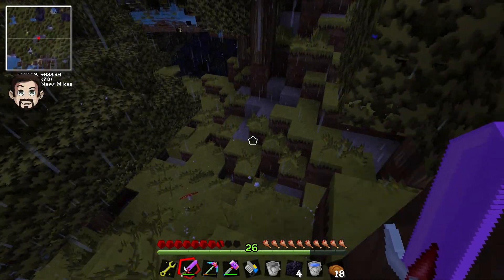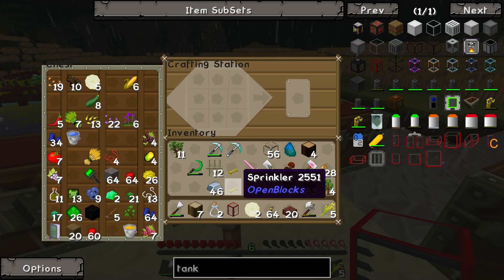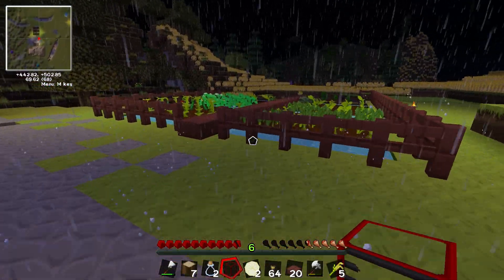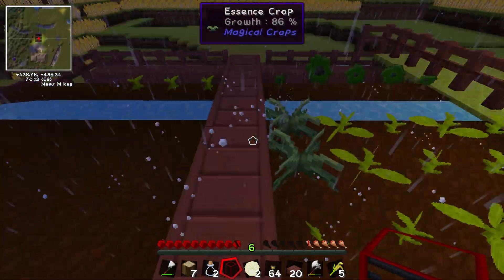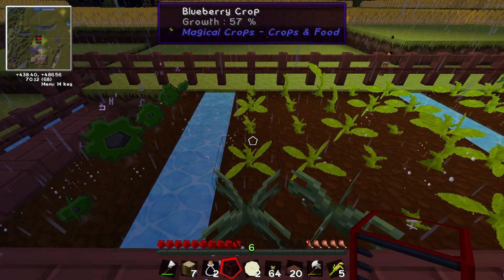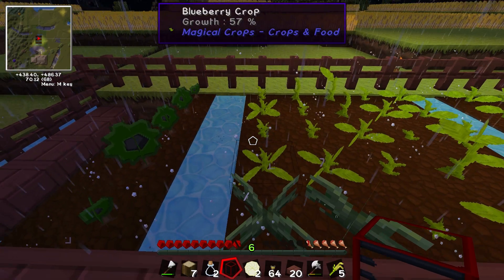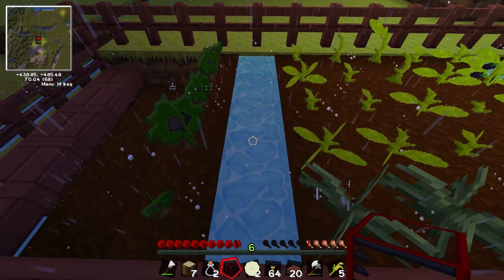I've built a sprinkler and a tank, but when I put them together in the crafting station, nothing happens. You have to place the tank down and then put water in it and then put the sprinkler on top of it. Oh, that makes sense. And I should put this on the farm so I can sprinkle all the crops. Yep, sprinkle all over them. What's the radius for these? It's three by three, I think. So put it maybe next to the coal.